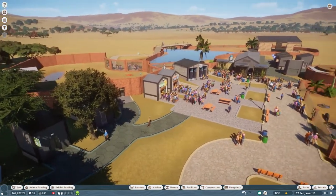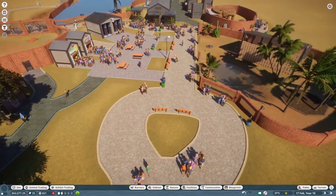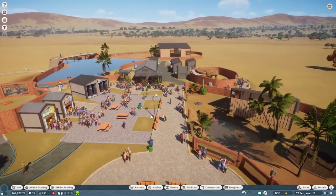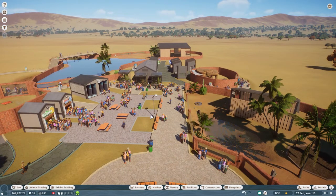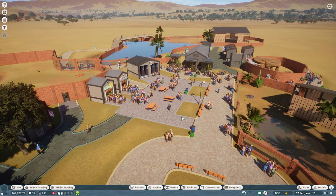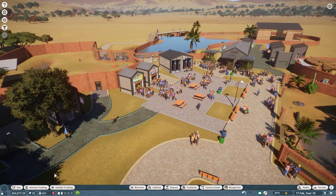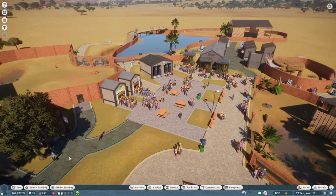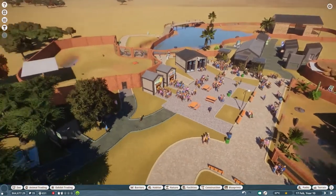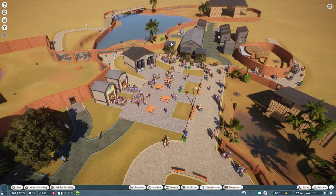I wanted to briefly show you guys around the sort of beginning little zoo thing that I created. I kind of got my confidence up after watching Delay Designer's really, really great intro to franchise mode, basically just giving tips and tricks and pointers for how to get franchise mode going and actually get a bit of a profit going. So I'm actually making a reasonable amount of money — profits are up, got about $64,000 — and that's with four main exhibits and a couple of small animal exhibits.